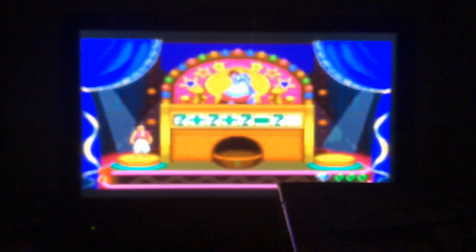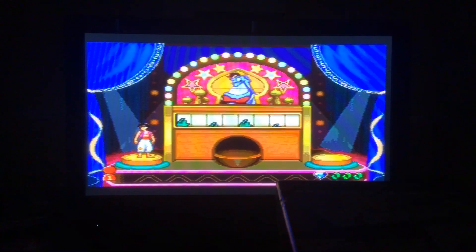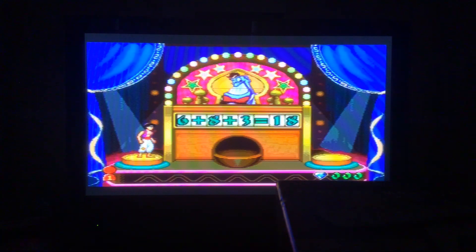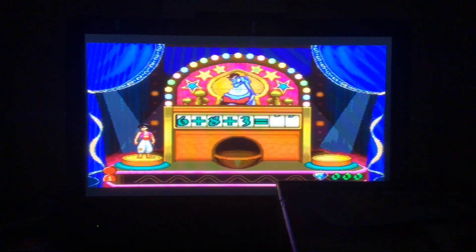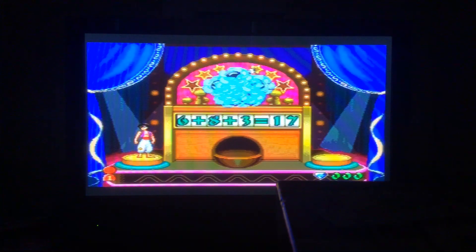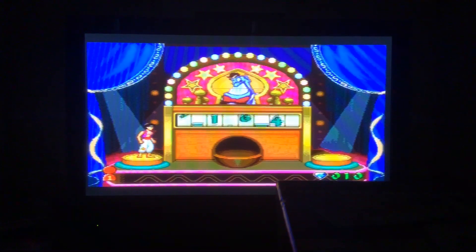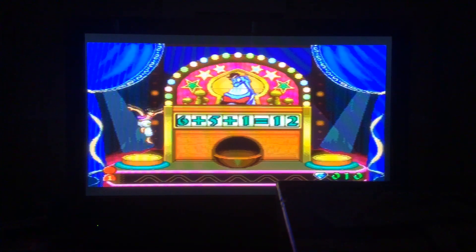The equation machine is an addition with three numbers. 8 plus 6 equals 40 and 17. I think 17 is the right answer from 6 plus 8 and add 3. 6 plus 5 is 11 and add 1 is 12. Wow!